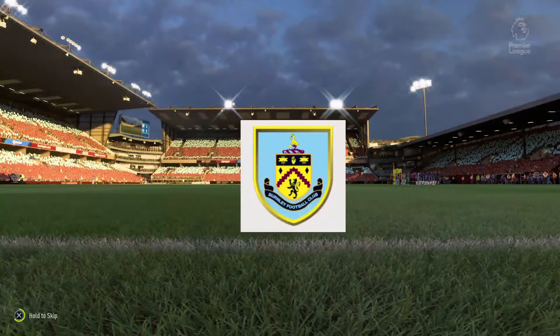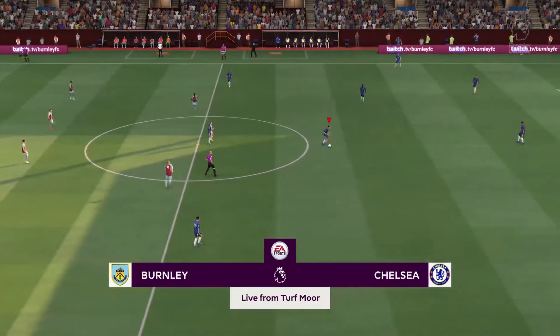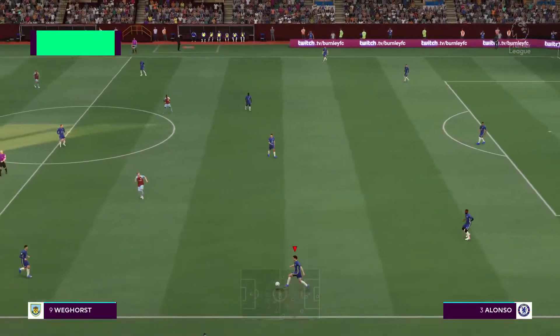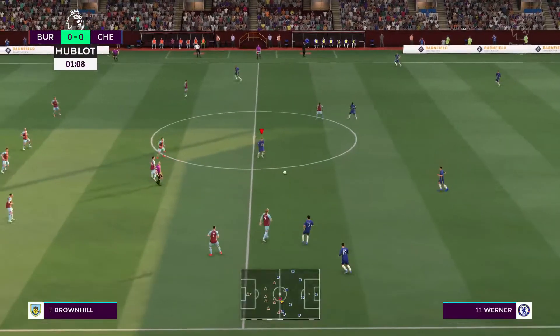And this is the initial eleven for Burnley. Nick Pupp gets the nod between the posts. James Tarkovsky plays alongside Ben Mee in central defence. And so many different ways to configure an attack — in this case, it'll be two men up front.